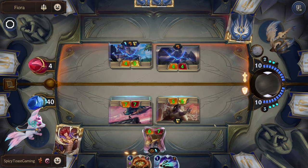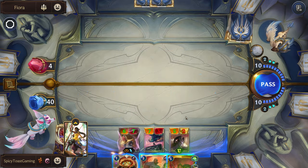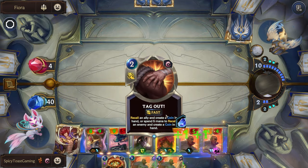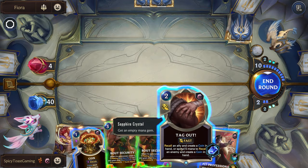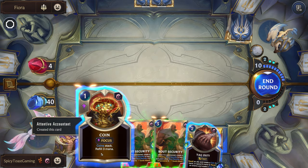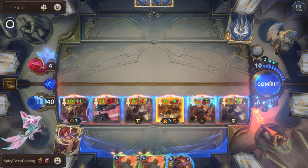They didn't challenge our elusive, so we're still pretty much fine. These will die, but it's okay. Nice, we have our Set. Let's try to use this here — let's see if we can get our rally this round. There we go. GG.